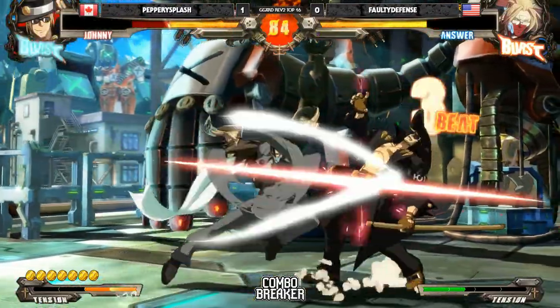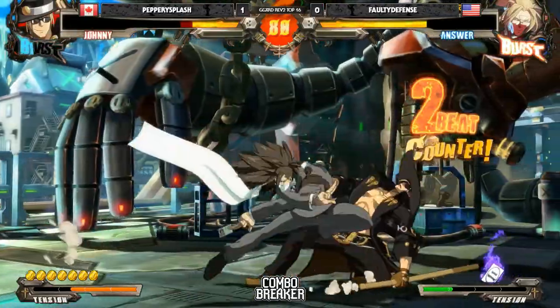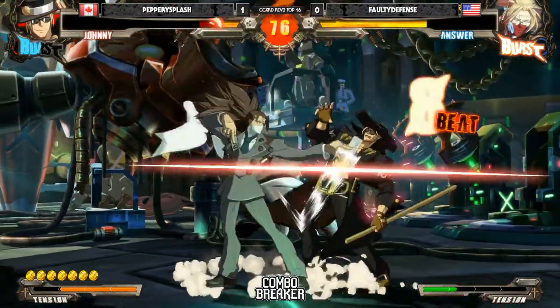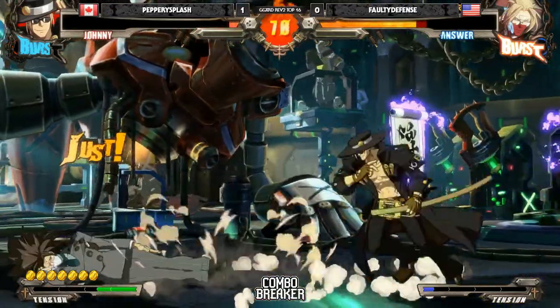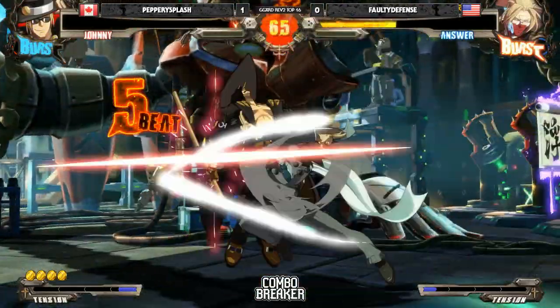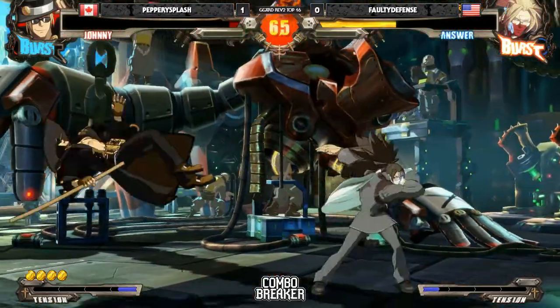Good chunk of damage though. Here it comes again — want to take the knockdown? No — there's a burst for Peppery Splash. Hard YRC — not going to be able to get that combo. Air dash loop all over on Johnny. Takes the knockdown. Sets up two scrolls — that's the S setup. 2P, the Lego Anser to call out. Nice. That backdash was perfectly timed to dodge 2H.